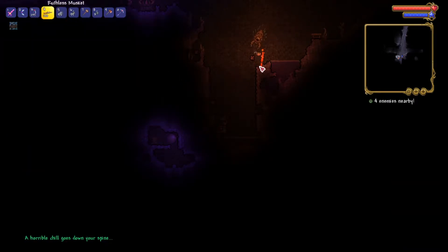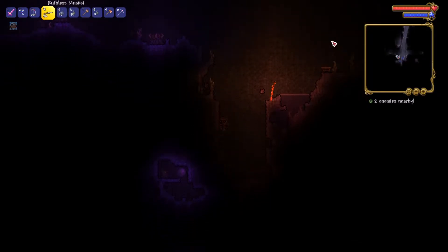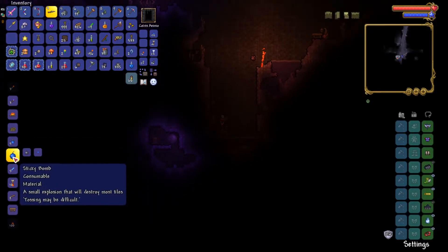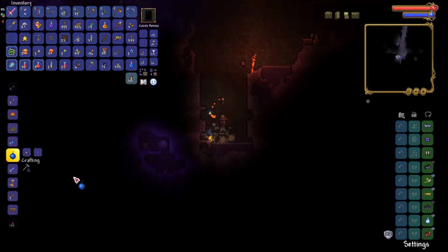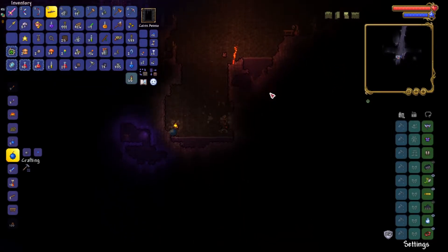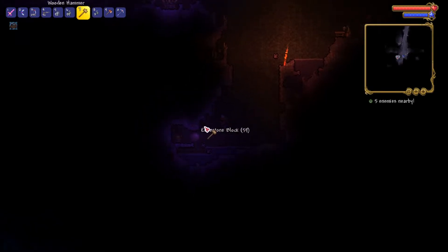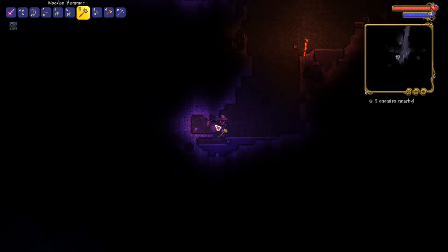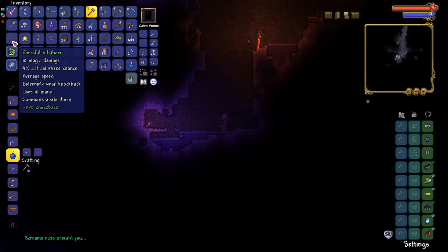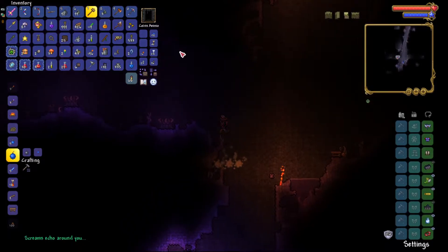Get out of here! This one's a bit to the side so we can make a few sticky bombs to get our way there. Vilethorn — that comes in much use when battling worm-type bosses.